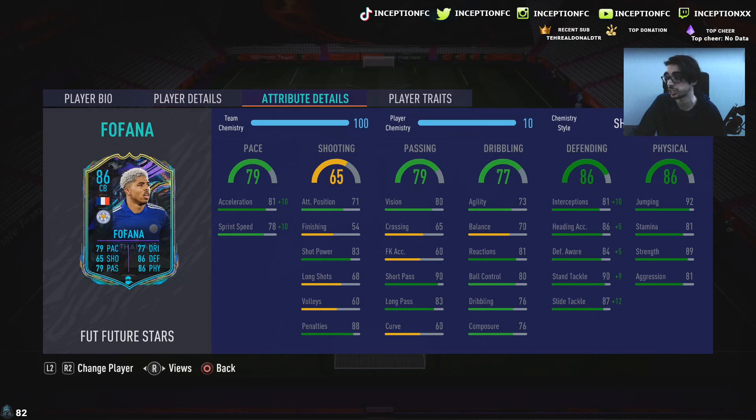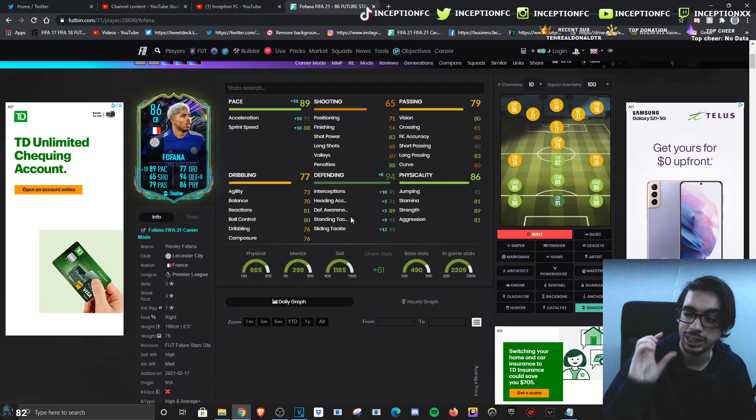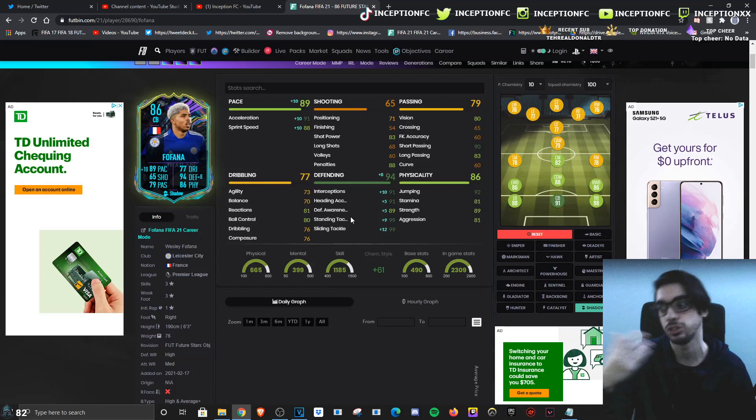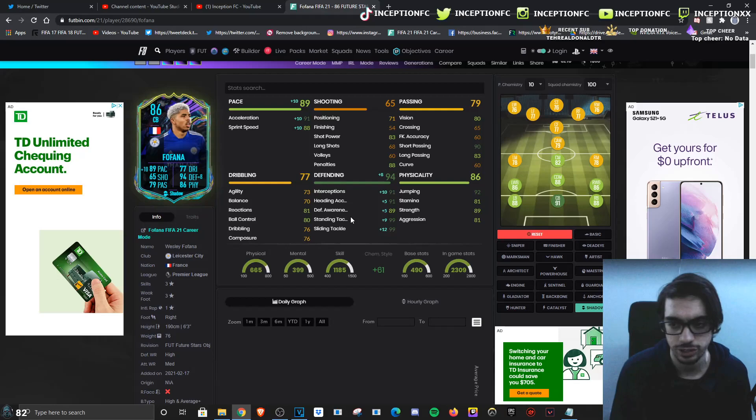His base card stats for defending are actually in very good areas. When you give this card the shadow chemistry style, the only thing generally lacking is defensive awareness at 89, but with center backs that's really not that big of an issue. What's really important is that positioning-wise they're good enough and they have certain animations that make them top-tier meta or low-tier meta — all that kind of stuff.